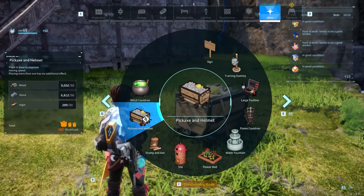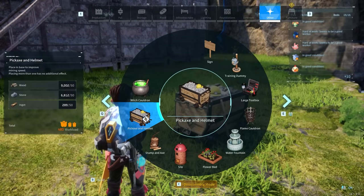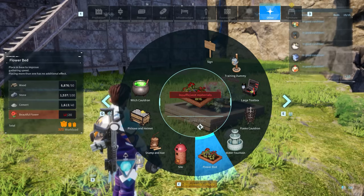Before starting our little adventure you want to make sure that you've got the pickaxe and helmet unlocked and the flower bed. You can get the pickaxe and helmet at level 30 and the flower bed is at level 24. These two items will increase your mining speed and gathering speed making for a more efficient base.